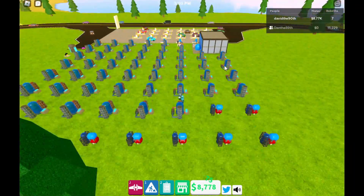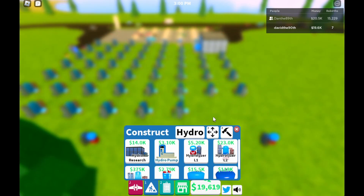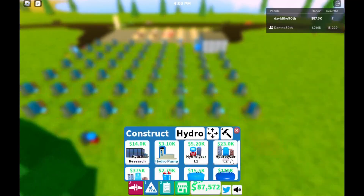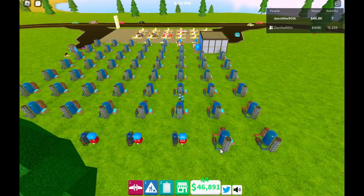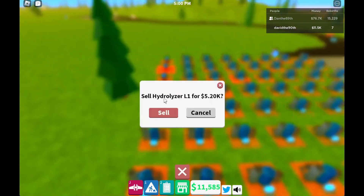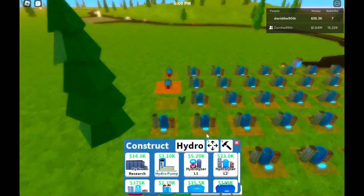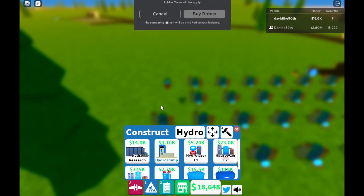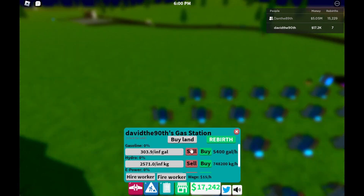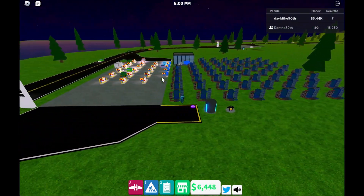You could absolutely put in e-power and play with it, but for the purposes of rebirthing and getting out of this tedious early stage game where it takes a long time to rebirth, you don't really ever need to even touch e-power. The game gets a lot more fun once you can turbo rebirth. I'm on a private server, so we don't have to worry about people coming up and crashing into you with cars or accusing you of cheating and all of those different things. It's just a lot easier not to deal with them.